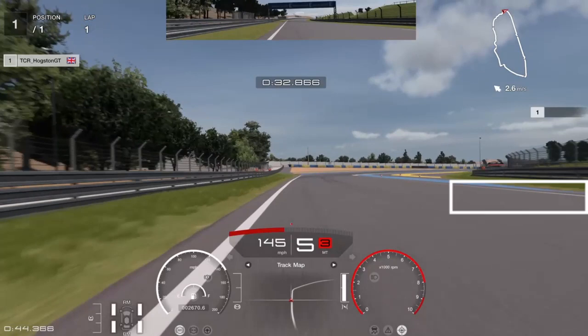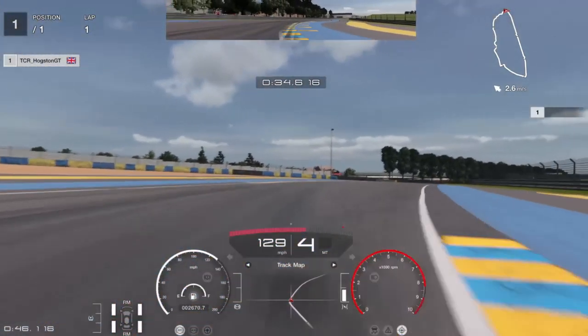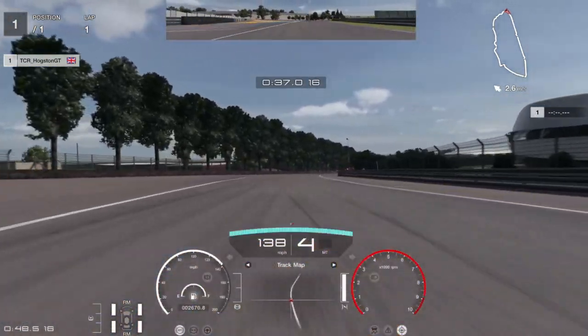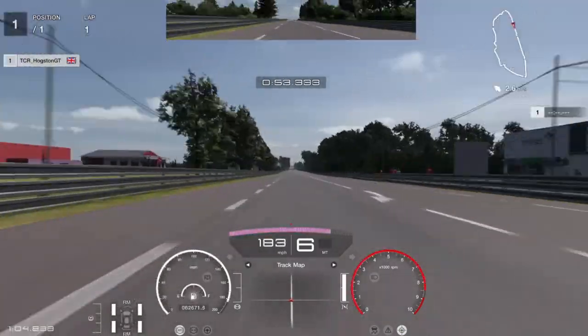Your next braking point is the beginning of that blue strip on the right. Once that starts hitting your screen, drop down into fourth gear with a little bit of braking and start taking that corner. Be careful though — if you put too much tyre on the left or too much tyre on the right, outside the apexes, you will get a penalty straight away. You might have to practice that one quite a few times.